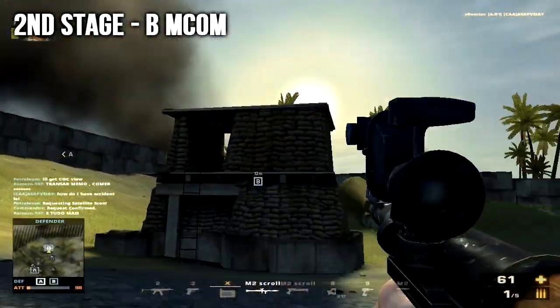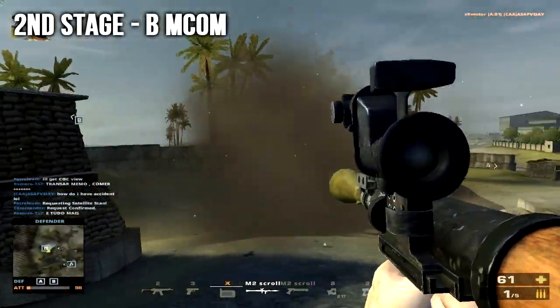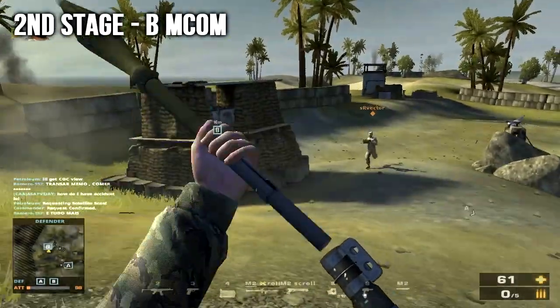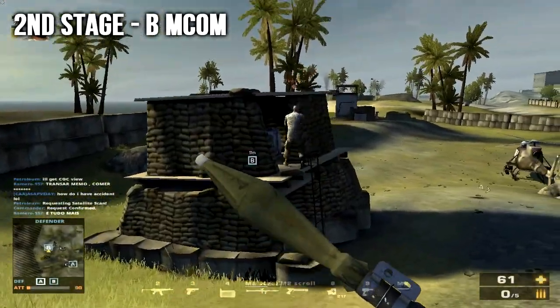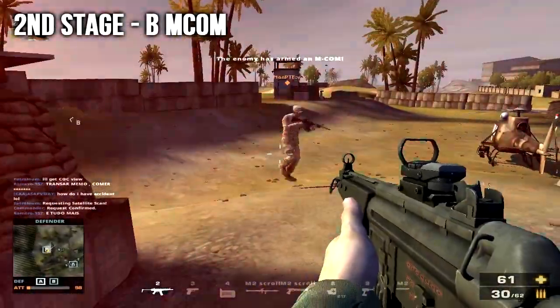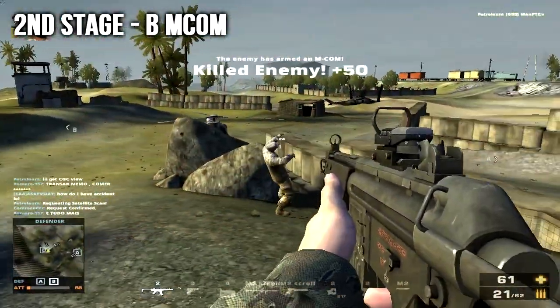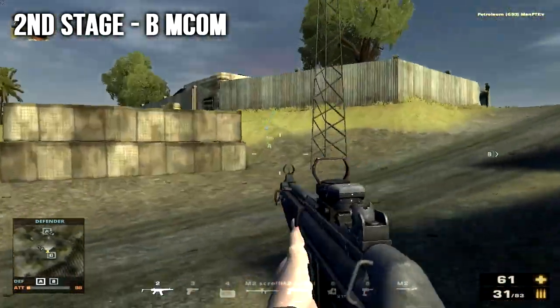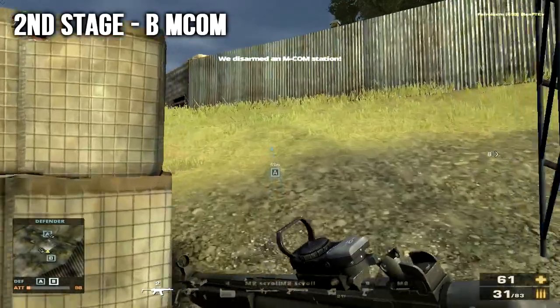Maybe add a couple more boats just in case people get left behind. I can't really justify this yet because I haven't played a full round with a lot of people — I've only played this little round to test and record the map. Now as for the defenders, their spawns have tanks and APCs, meaning that they dominate the ground game. But everybody loves air versus ground combat, and I feel like this is what Oman Rush is going to focus on.